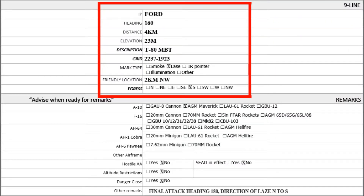9-line as follows. 4, 1-6-0, 4 kilometers, 2-3 meters. T-80 main battle tank. 2-2-3-7, break 1-9-2-3. Laser. Friendly's 2 kilometers northwest. Egress south. Advise when ready for remarks.